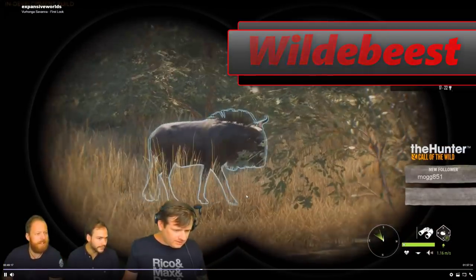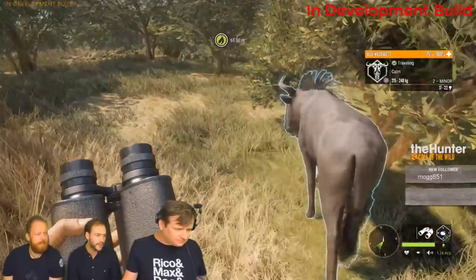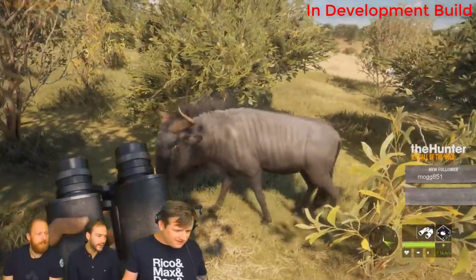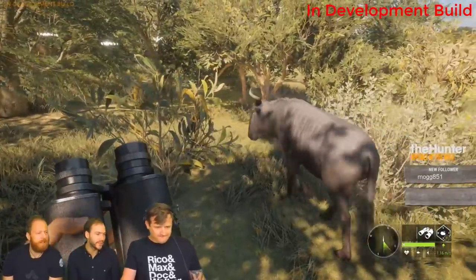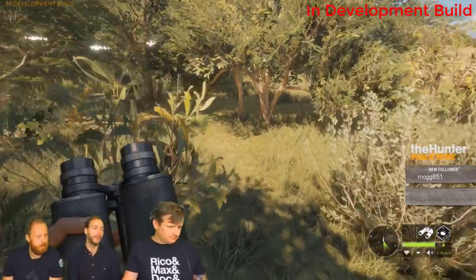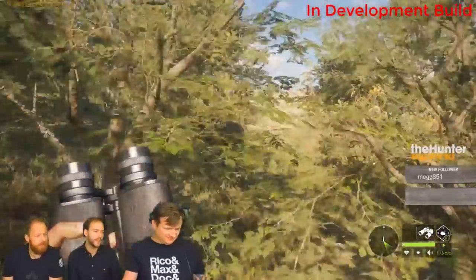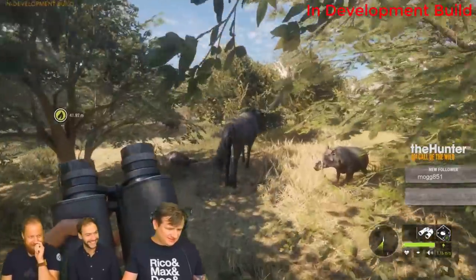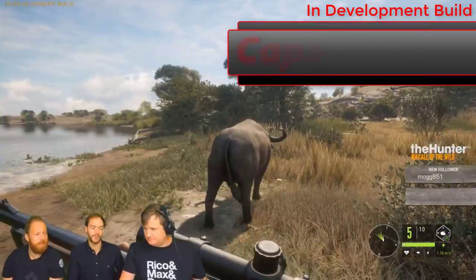Wildebeest — I'm so excited for these. They look fantastic. I believe the recommended caliber is around a 270 or 338 — Graham and Phil were being a little cryptic about it, but we'll find out soon enough. Imagine one of these as a diamond — look at those horns, they should get really big. I'm really happy with the modeling. One interaction here really drew my attention: a wildebeest got spooked by the warthogs nearby — I hope that is an intentional mechanic and not just by chance.